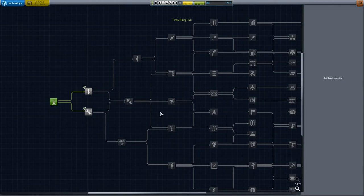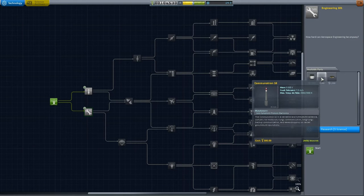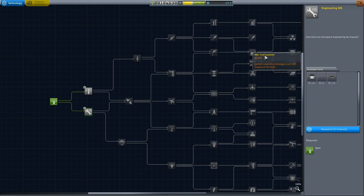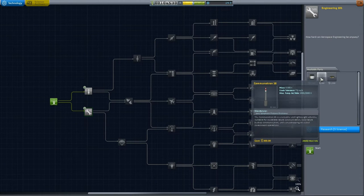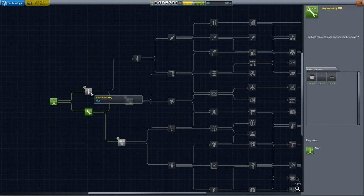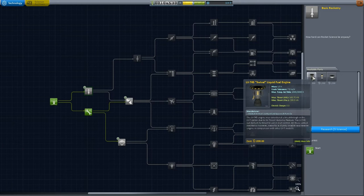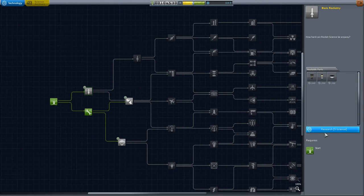Now we can go and spend our hard-earned research points. First of all, I'm going to unlock Engineering, because you can get the Science Junior which opens up a whole load of new science. The Communitron 16 so we can beam back data, and we've got a stack decoupler, which is awesome — it lets us reduce the weight we're bringing back down to Kerbin. I'm also going to unlock basic rocketry, so we've now got the liquid fuel engine, a bigger solid fuel booster, and the FL-T100 fuel tank.